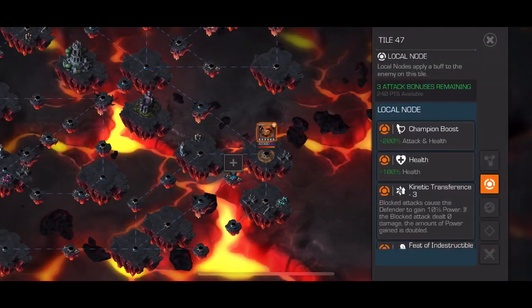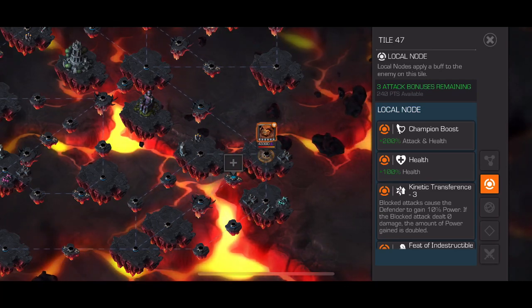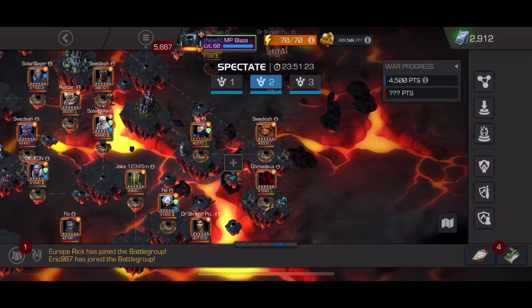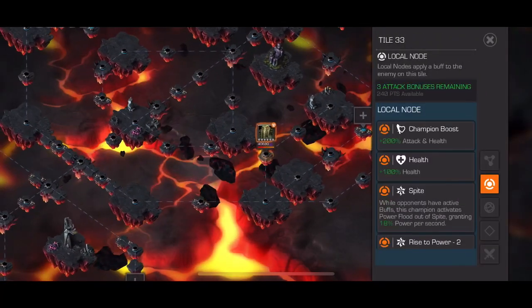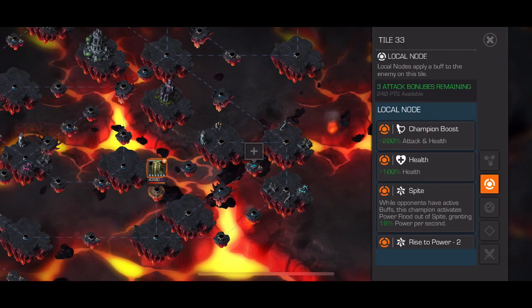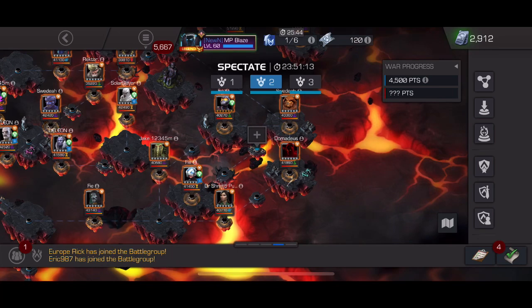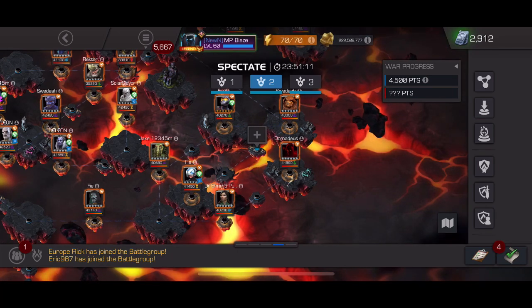Sasquatch here — Spider-Man 2099, Mr. Negative, or Cable with the Apocalypse synergy. Not too problematic. Since path six has a Man-Thing, you can probably send Spider-Man 2099 or Mr. Negative down path six. Path seven — nothing really too painful; you can easily use Warlock.